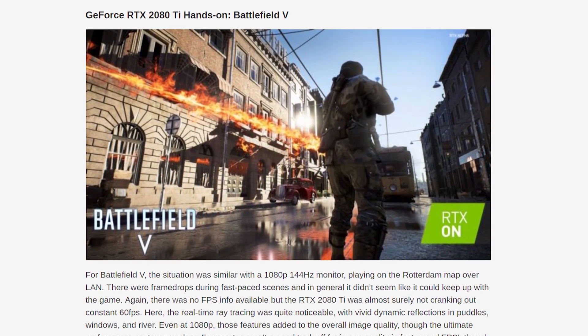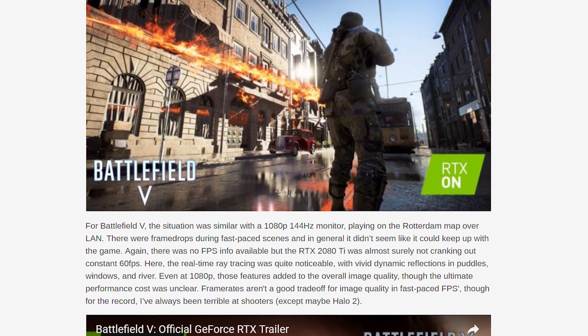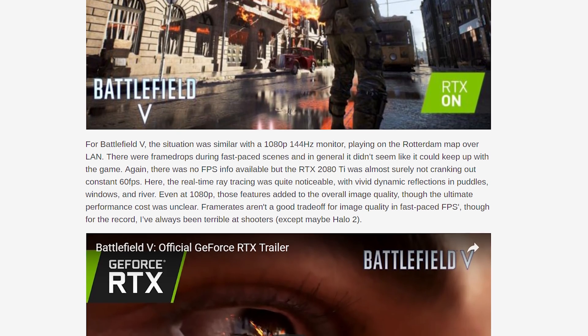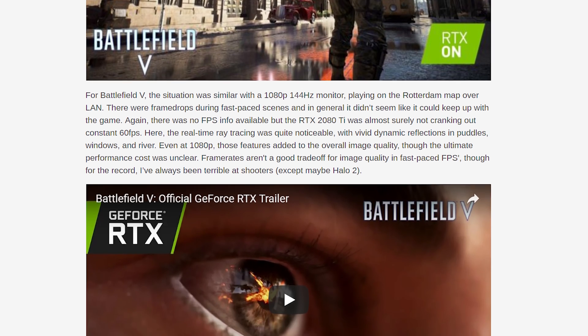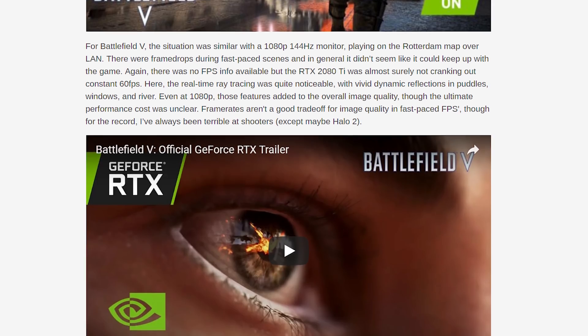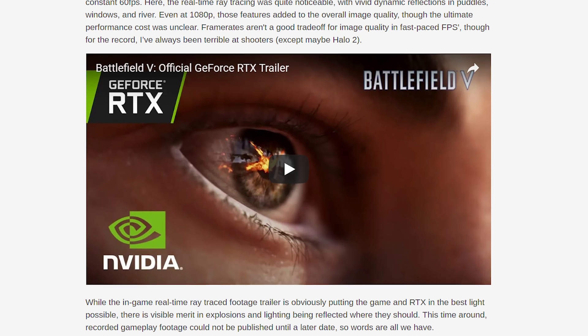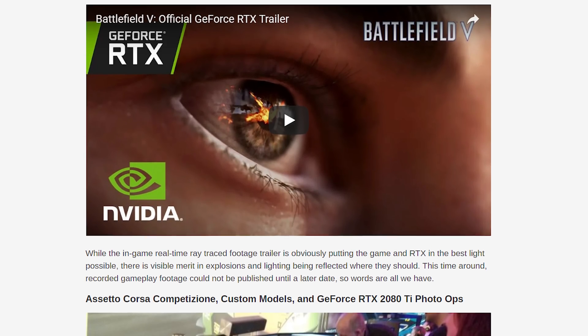The other game shown was Battlefield 5, and again reports suggested the game was running at sub-60fps at 1080p with ray tracing enabled on an RTX 2080 Ti, which is even more dire for a fast-paced first-person multiplayer shooter. Ray tracing does look very impressive in Battlefield, but most gamers won't want to run below 60fps on a flagship card just to get some nice-looking reflections and shadows. This sort of performance when enabling ray tracing isn't super surprising given how computationally taxing it is, but when it's the killer new feature of these expensive cards, it's cause for concern.